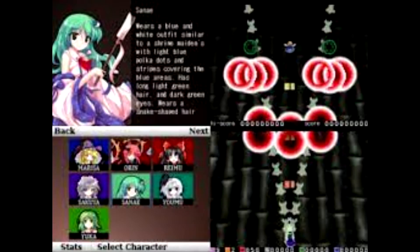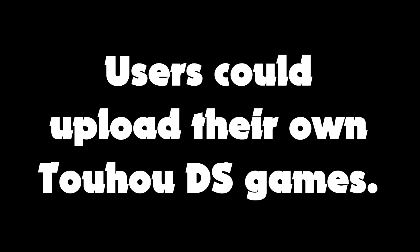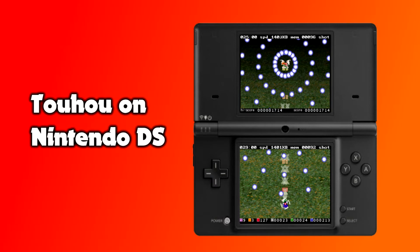Touhou DS released in 2009 and features content spanning from Touhou 1 — yes, I mean 1 — all the way to Touhou 11. On the main menu, you see Play, Practice, Options, and... Wi-Fi? Unfortunately, Wi-Fi doesn't work anymore, but Touhou DS was originally set up as a platform. It made use of Lua scripting that programmers could modify and then post their very own Touhou DS games online. The idea was that you could download them through this Wi-Fi connection — a super novel concept that was way ahead of its time.